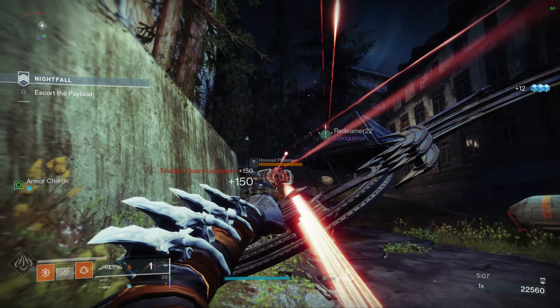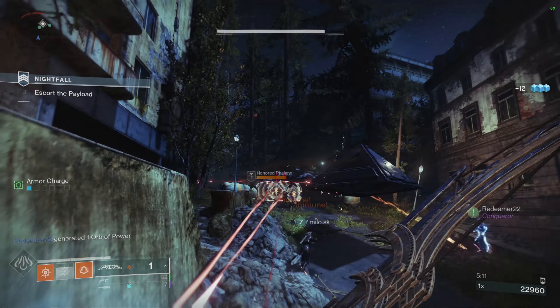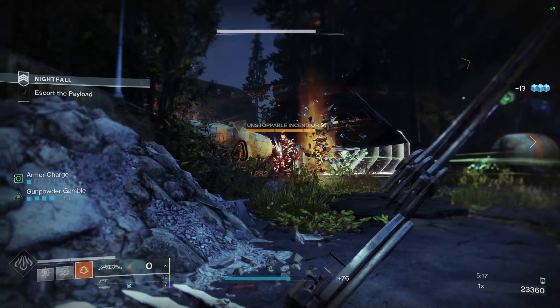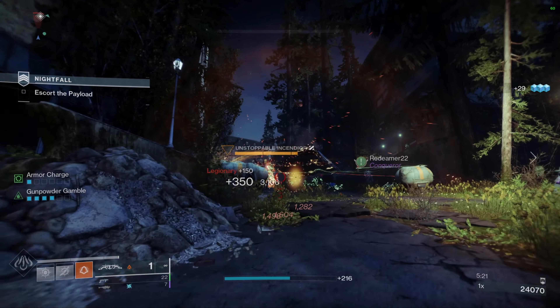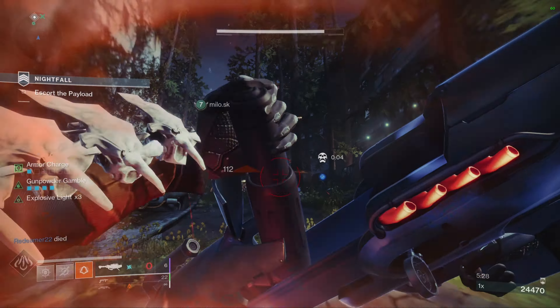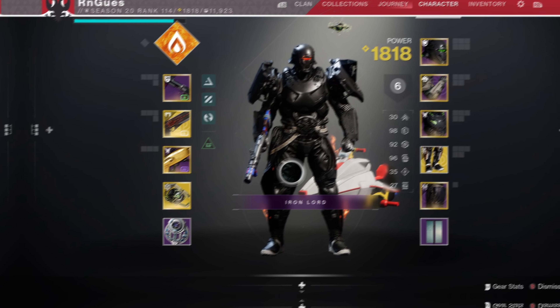I'm using the exotic armor to give bonus scorch and bonus damage on the tripmine grenade, but you can swap that out for whatever you want. I'm using the Hot Head and Pardon Our Dust as primary and heavy — you can swap those too. That's the Hunter interaction: use the bow, charge up your Grenades Gamble, throw it, blow everybody up, rinse and repeat. Your throwing knife also counts as an ignition.